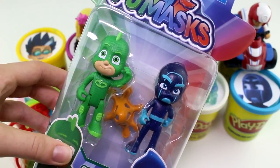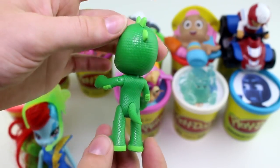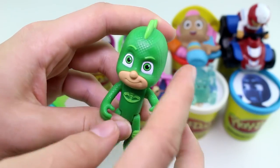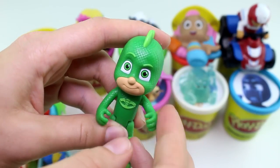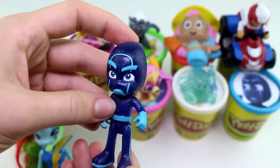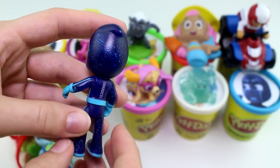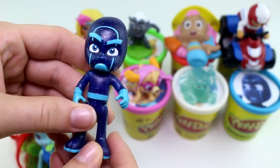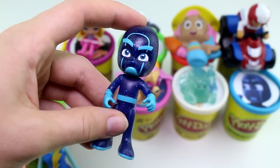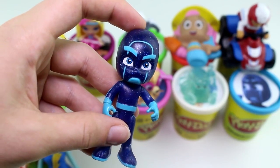Let's open them up and take a closer look. First we have Gekko — look at his all green costume. He looks so cool, and you can tell that his costume is very scaly. And look at Night Ninja, you guys. He looks kind of angry, but I really like his suit as well. It kind of has some glitter on it. And his blue gloves — everything is blue. He has the same color as Catboy: light blue and dark blue. He looks really cool.